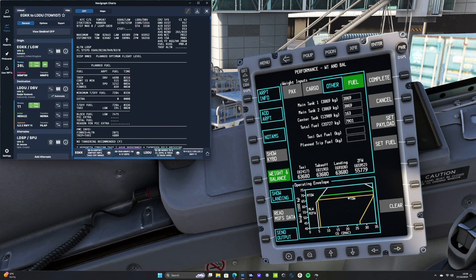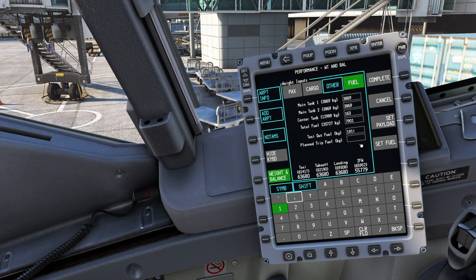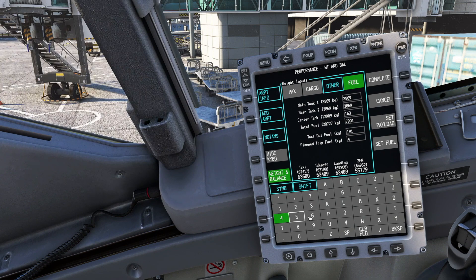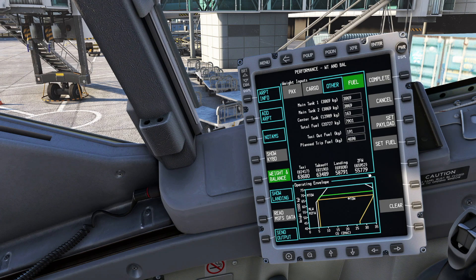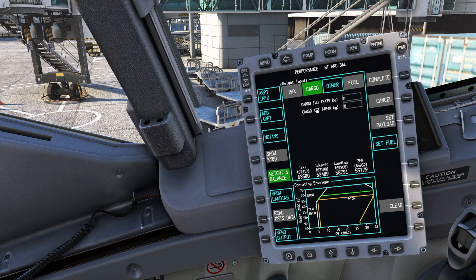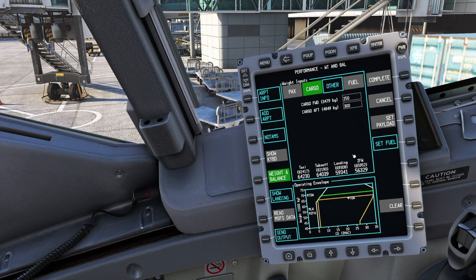Our taxi-out fuel is 191, so we pop that in. Our planned trip fuel is 4,698. That gives us a zero fuel weight of 55,779. Looking at SimBrief, we want 56.3 tonnes as our zero fuel weight, so we'll add some cargo to round it up — 250 kg in the front and 300 in the back — giving us 56.3 tonnes, close enough.